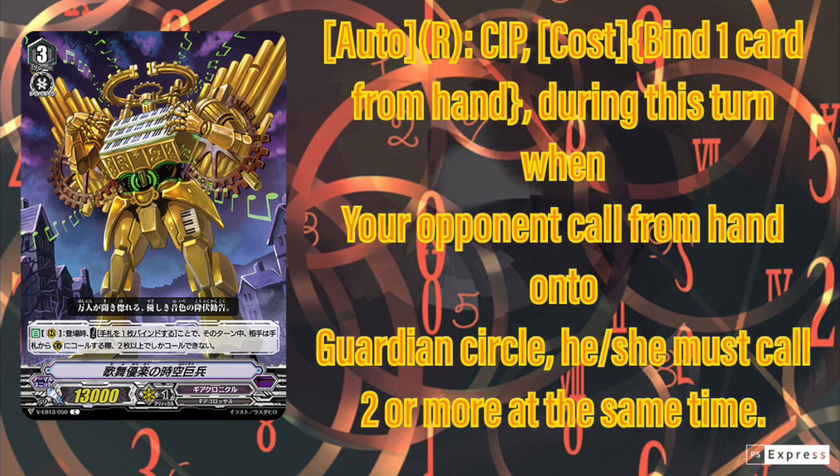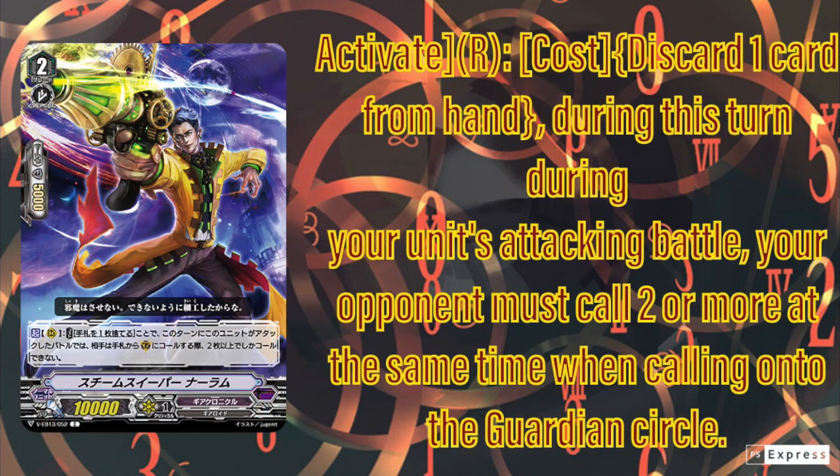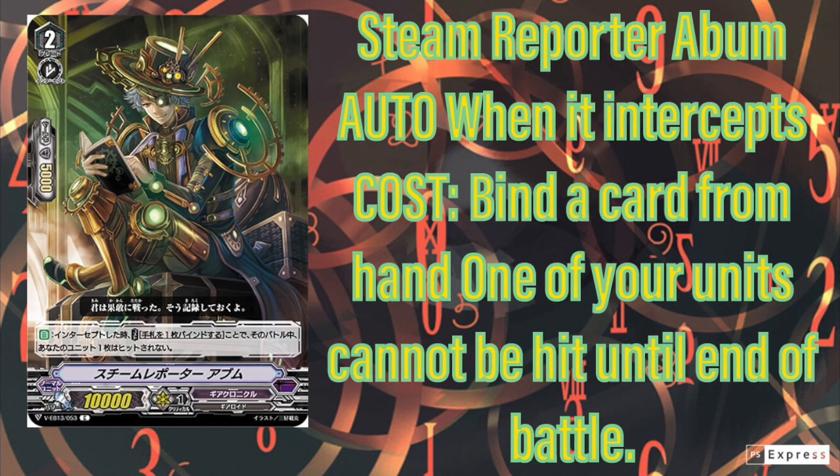Next one we have is Steam Engineer Shira — the card that I apparently reviewed for 13 minutes. She's okay; I think I gave her two stars before but now she's not really needed, so I give her 1.5, or one to be fair. Next, Nora Fam — Steam Sniper Nora Fam — this card sucks. Very easy score, one star. I know some people think the two cards for Chrono Tiger might be useful but if you're minus 5K shield you're gonna make your opponent waste at least two cards unless they're PGing it.